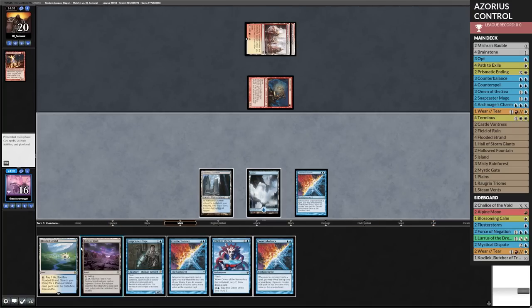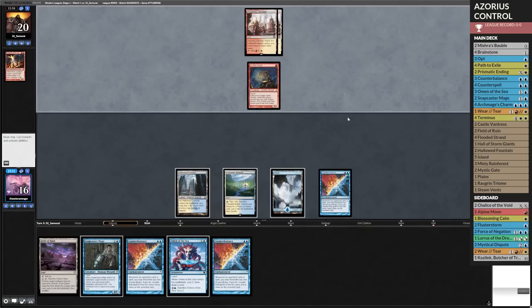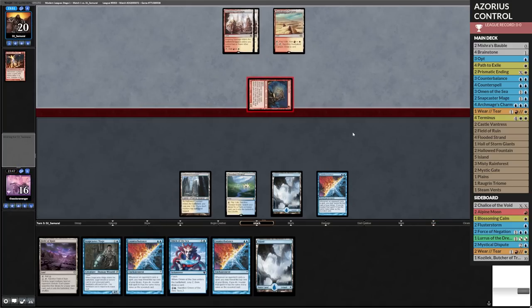Two Counterbalances or Omen of the Sea Scry — we'll just go ahead and pass. They know about Omen of the Sea; that's going to happen one way or the other. Drew a land, that's good. Now let's see what happens.